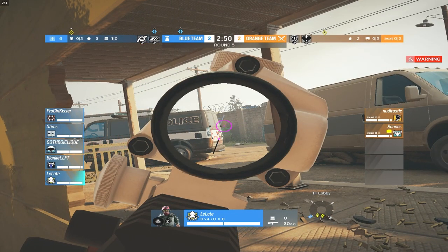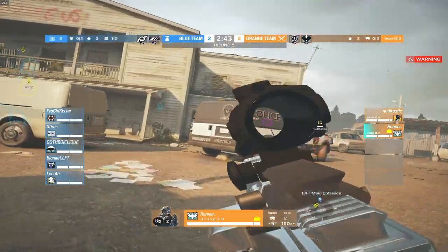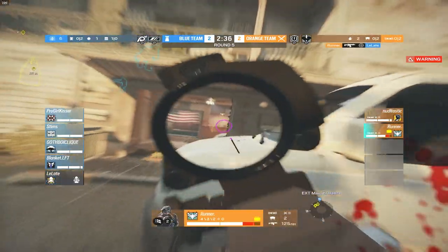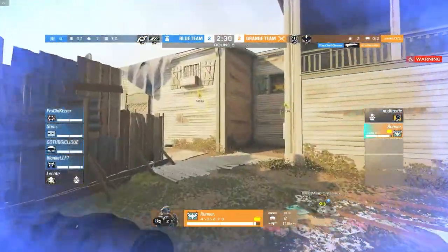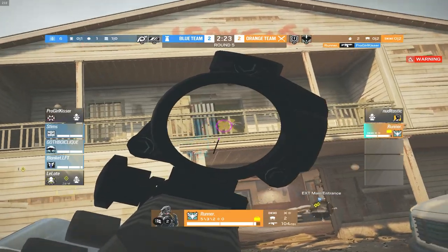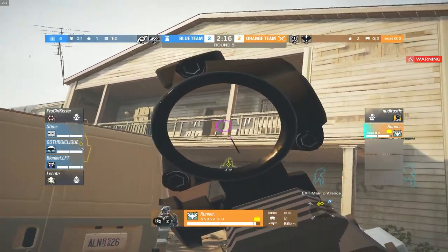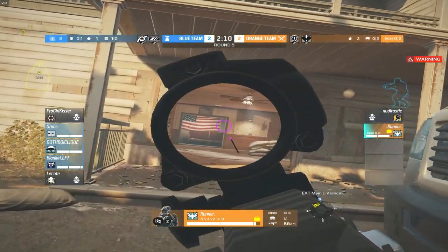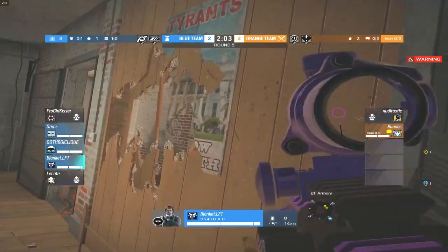A little spawn peek coming from Late. Runner gets an easy kill on Late, taking out one at master door. C4 going out — Runner shoots the C4 out of the air, nice shot. Noodle gets taken out by Pro Girl Kisser but gets refrags from Runner. Blanket tries to pick off Runner but can't quite do it. Luckily Runner is basically full HP, so he's got that going for him.